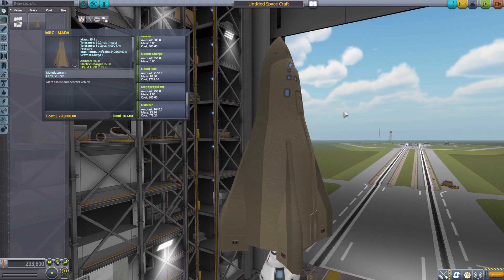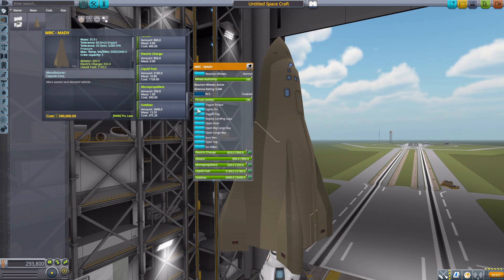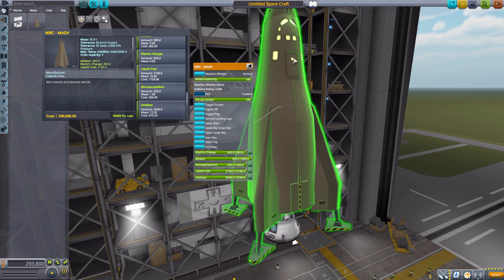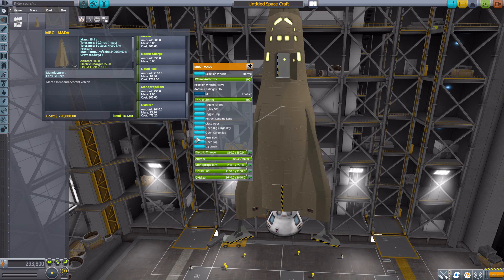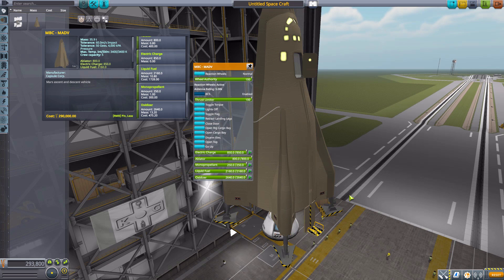Overall, it has a whole lot of awesome features. For instance, if we right-click, notice the giant list of things we can do. We have the typical things like turning on lights and toggle flags, and then the new stuff like deploying the lander legs, which is always fun. We also have this door up here which we can open to show off a crew hatch — where you pull your Kerbals out of. And what's really fun is we can arm an elevator, and then use that elevator to go down to ground level.